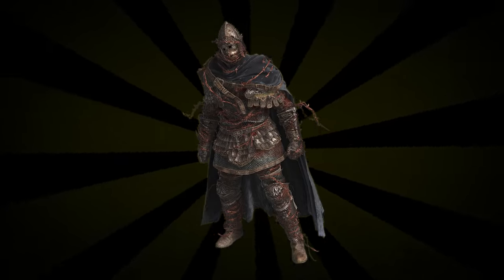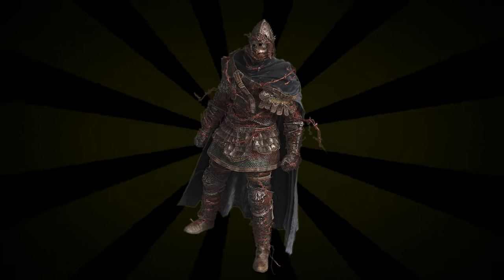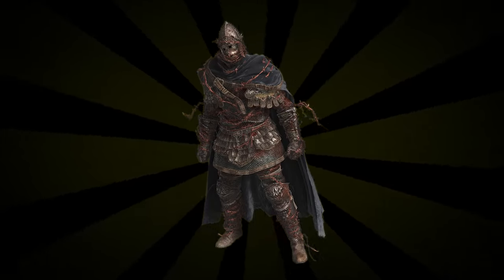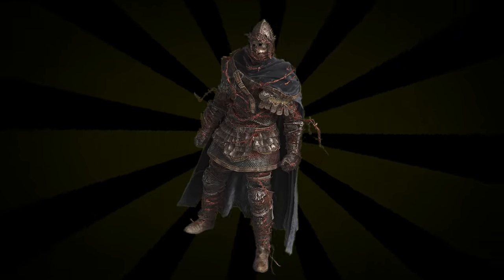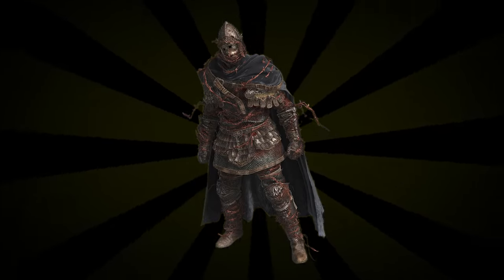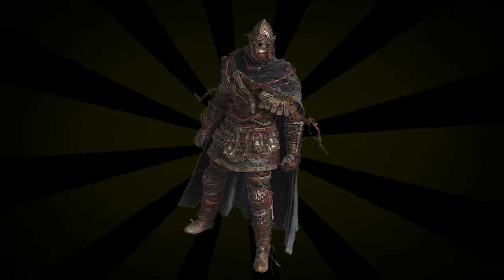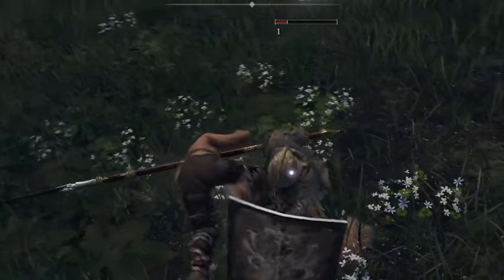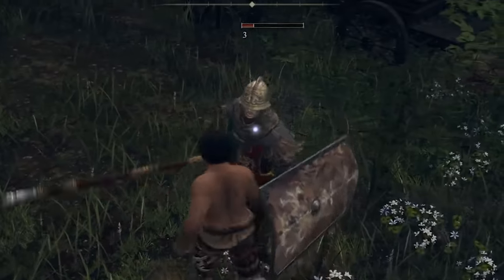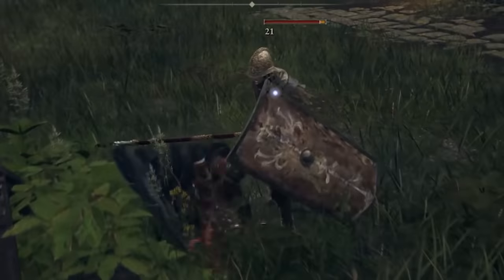And so I had an idea: the Briar Armor. The Briar Armor is a special set you can buy from the Fingermaiden in Roundtable Hold after defeating an early mid-game boss in a fort on the Altus Plateau. Equipping any piece causes you to deal damage to an enemy if you roll into it, with damage increasing exponentially with each piece equipped — one damage with one piece, four with two, eleven with three, and twenty-one with four.